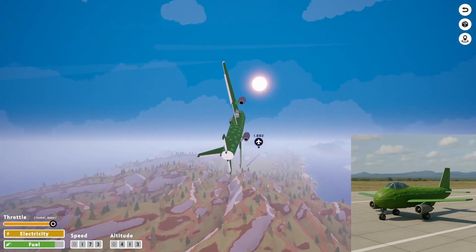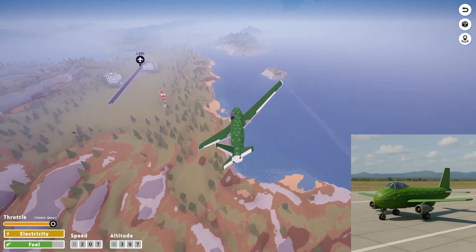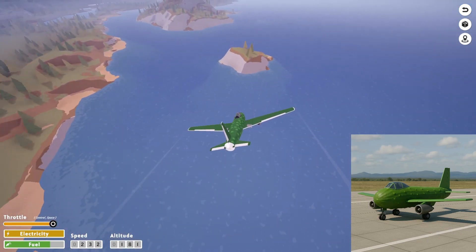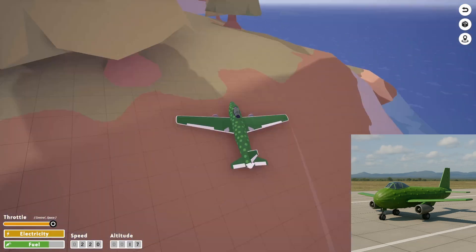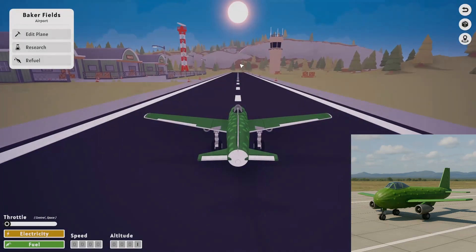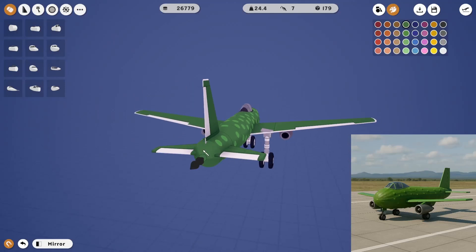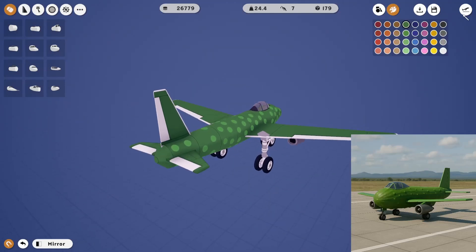Oh, I forgot to paint the tail. That's a problem. Looks like the pickle's going to have to hit the earth for me to respawn. What a bummer. Oh, I guess I could just press this button — since the pickle is invincible, I didn't know it. And this tail thought it was going to get away without being painted. Ha. You're funny.